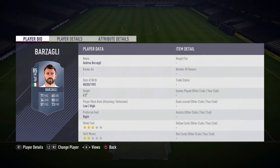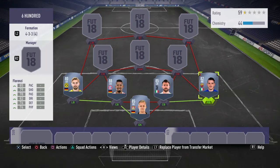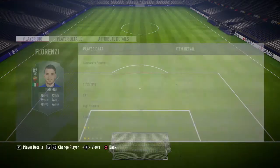Next center back we have Barzakli, he's 85 rated, he's got 71 pace, 88 defending, 73 physicality, low/high work rates and he's 6 foot 2. He's also strong and has got 88 defending which is amazing for a center back.